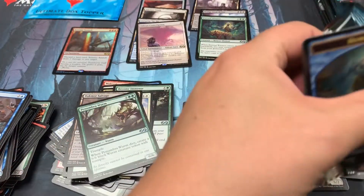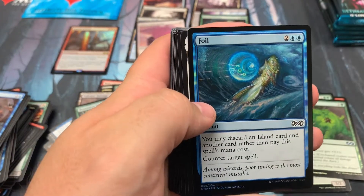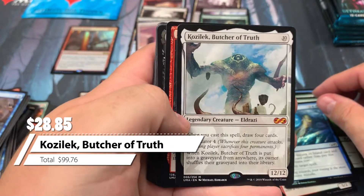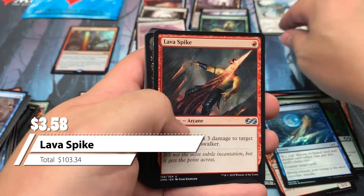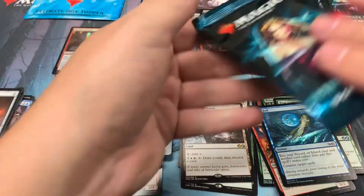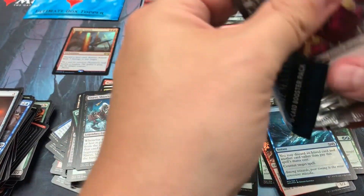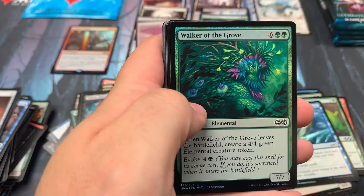I hope you've been enjoying the videos — love making them. Getting the foil foils. And there's our first mythic: the butcher of truth. What is he going for — about $20 or something like that? And lava spike for $4. So one mythic, one foil rare. We did get a tomb and an altar, so very nice rares there.